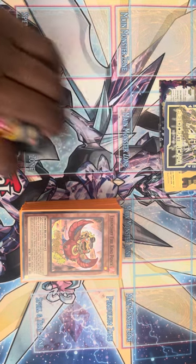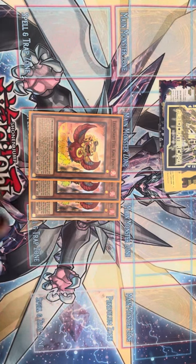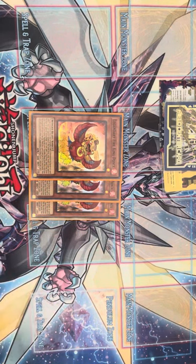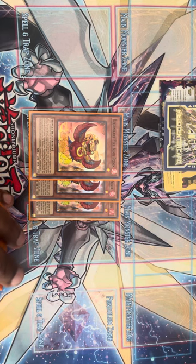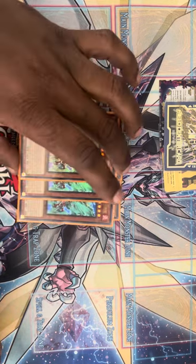We'll begin with the main deck. First, our starter card — our bread and butter — we have three Ponix. At this point everybody pretty much knows what Fire Kings do. Ponix is a one-card combo, and if it's a one-card combo there's no way I'm not playing three copies of it. It just makes sense — card's really good.